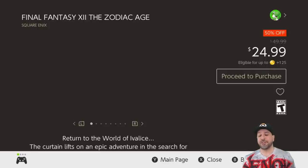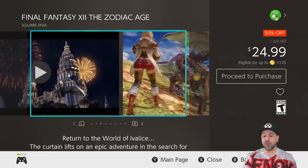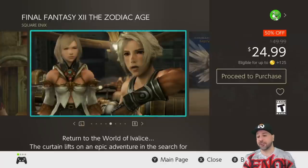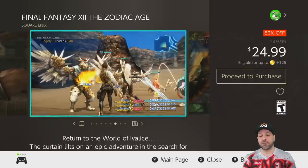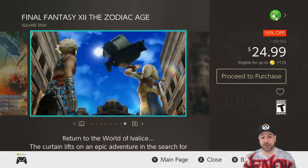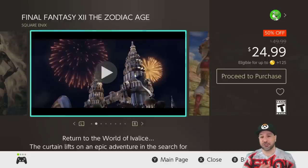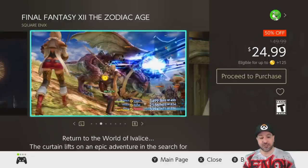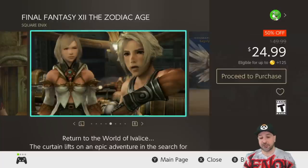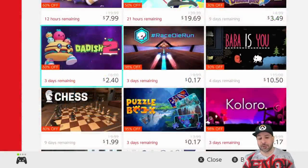The next Final Fantasy game also comes with a warning — it is sometimes available for cheaper physically, so once again this is for digital collectors. Final Fantasy 12 The Zodiac Age is nonetheless a very solid entry at 50% off for $24.99. However, it is one of my lesser favorite entries on this list. I would say pick this one up if you've already picked up the other games, or if you're really into the more modern action-style combat in your RPGs — Final Fantasy 12 is basically one of the first games to break the mold of turn-based combat.